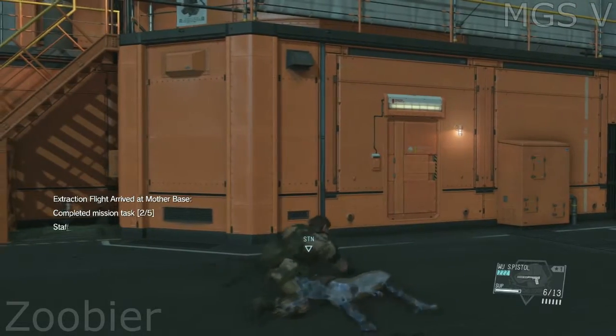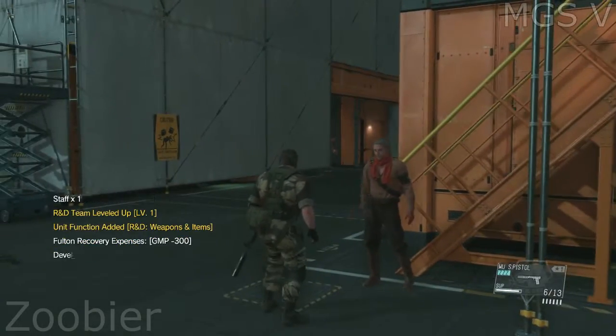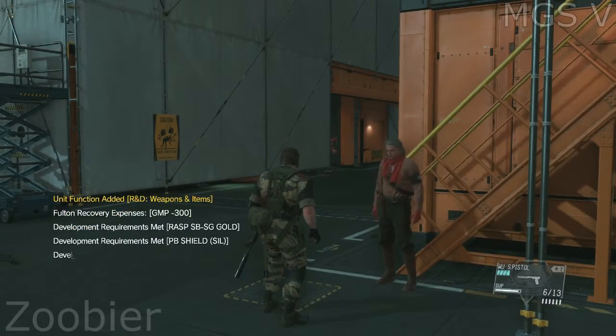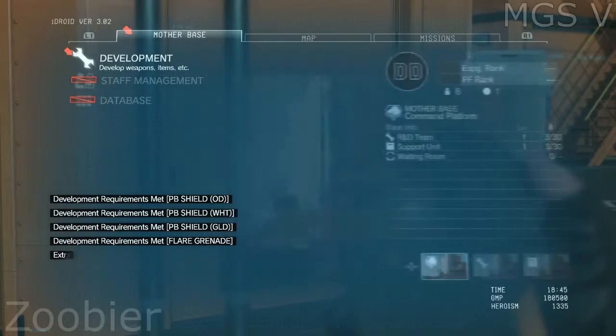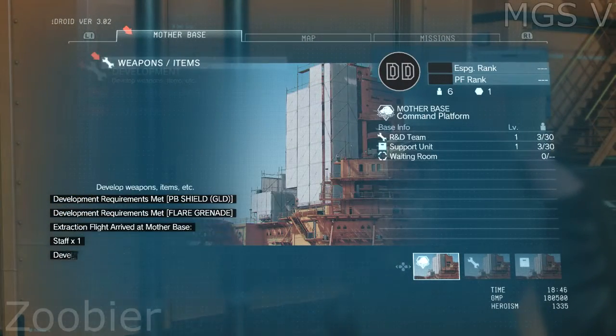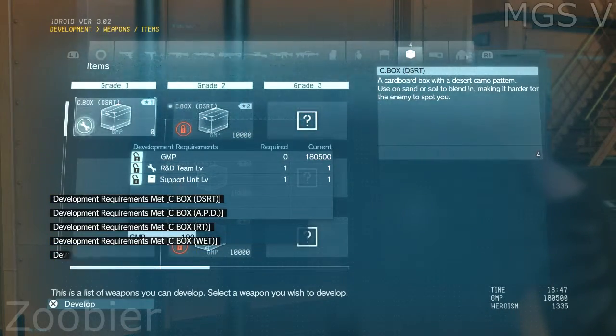Extraction arrived at Mother Base. R&D team level has gone up — you should be able to develop the cardboard box now. Development has been added. Extraction arrived at Mother Base. Development please — specify project: cardboard box. Start development.